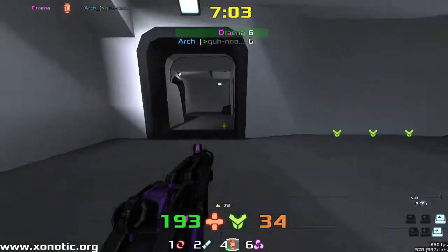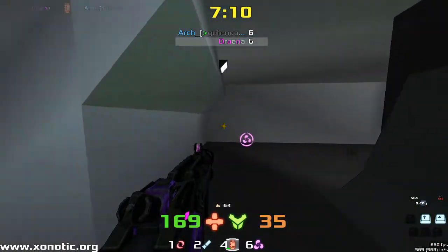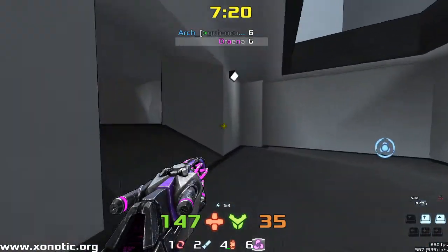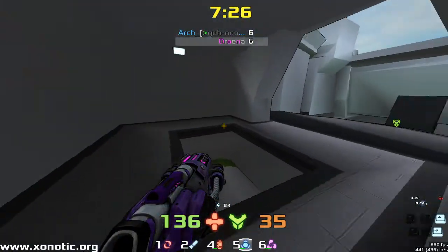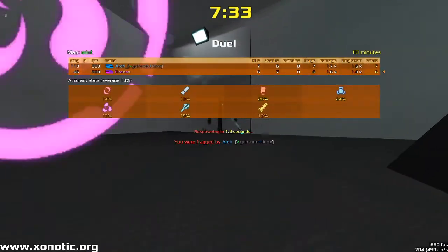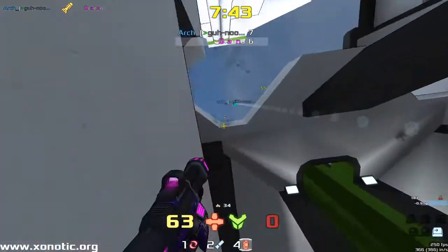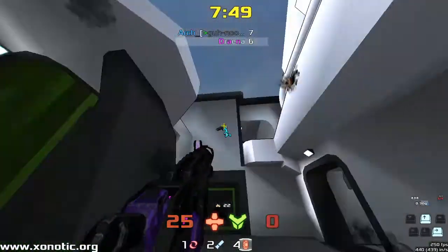Drainer waiting for the item to come up and now able to grab that mega. So Drainer now has some good control of the items and good stack, versus Arch who has some nice map control — overall positioning. Which is very difficult to see what's what in this game.